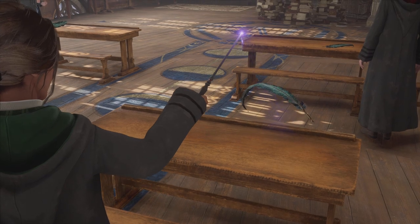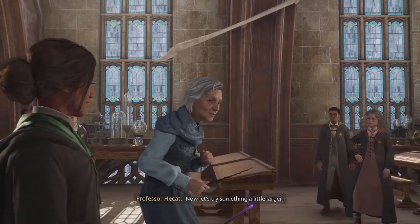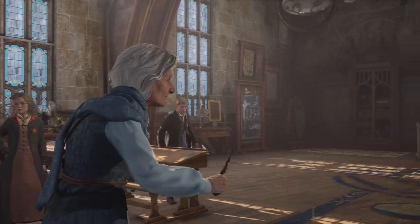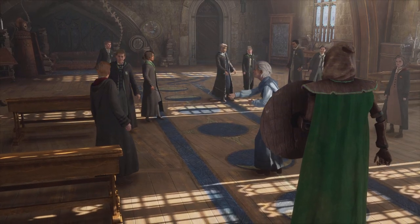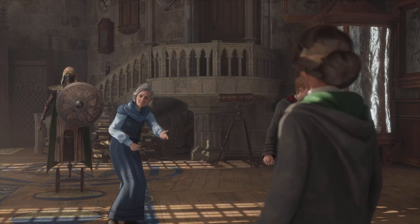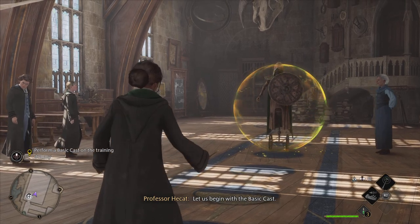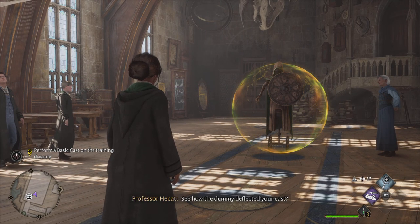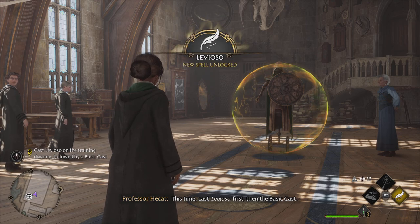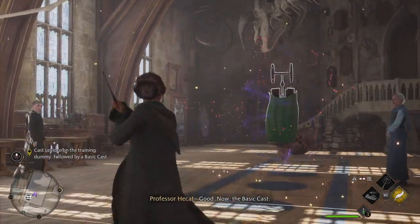One thing I've learned as an Unspeakable is the value of simplicity, especially in the heat of battle. Now let's practice what we've just learned, starting with something small. Obviously a feather. Now let's try something a little larger. Perform a basic cast — see how the dummy deflected your cast. This time, cast Levioso first, then the basic cast. Remember, a surprised opponent — well done.